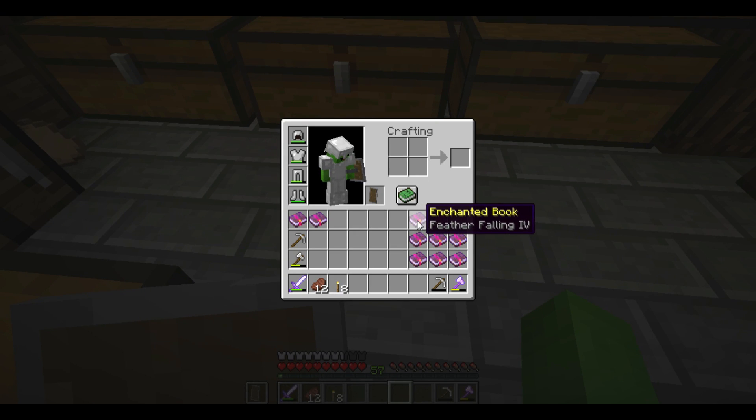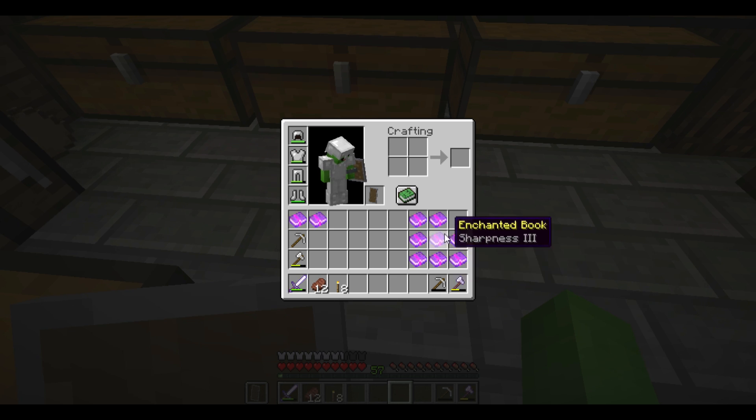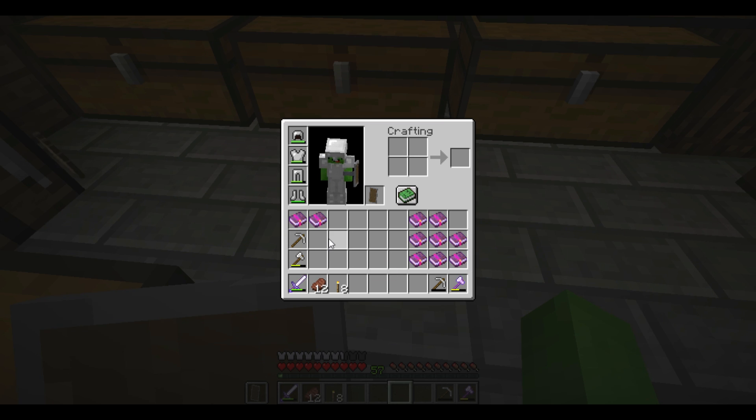Then we got Feather Falling — that's neat. There's a lot of stuff: Power, Sweeping Edge, Luck of the Sea, Fortune — you can really put that on anything. Sharpness 4, even better. Knockback 2, Protection, Fortune, Looting, Efficiency, Frost Walker — but none of that compares to these two books right here.